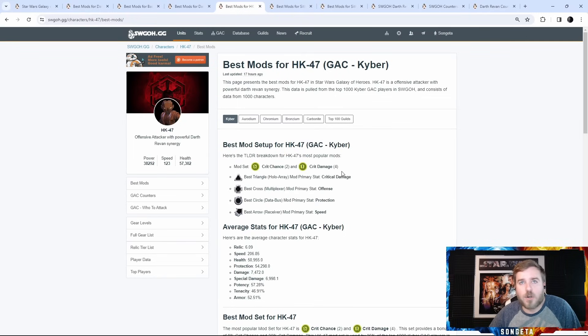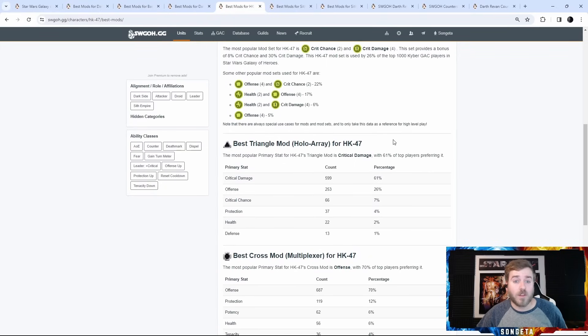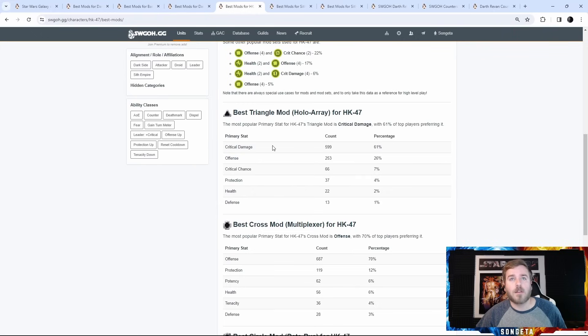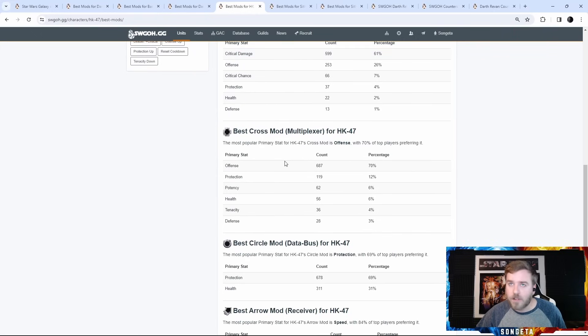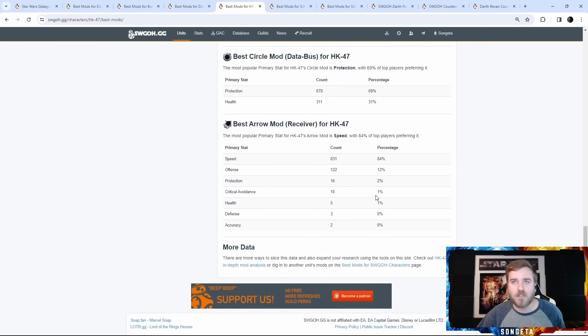For HK-47, it's all damage — crit damage and crit chance sets, offense on the cross, crit damage on the triangle. 32% of players use crit damage sets, 45% use offense sets. I recommend offense if you have both available in the same quality. Crit damage is dominant on the triangle followed by offense at 26%. Offense is the only thing I recommend on the cross. For health vs. protection on the circle, it doesn't really matter — he's recovering from buff expiration either way. The speed arrow does help him out a lot since he's really slow.